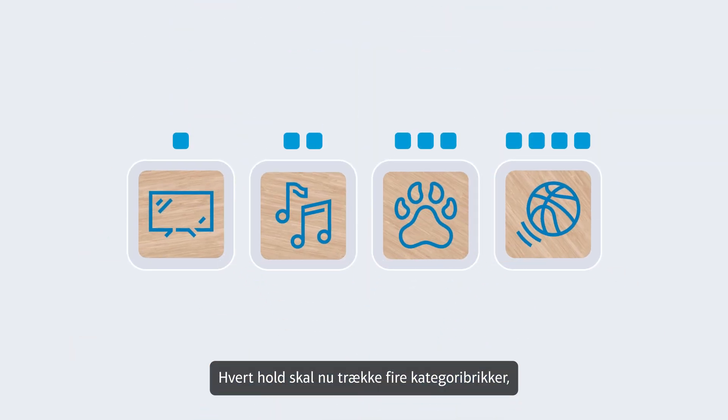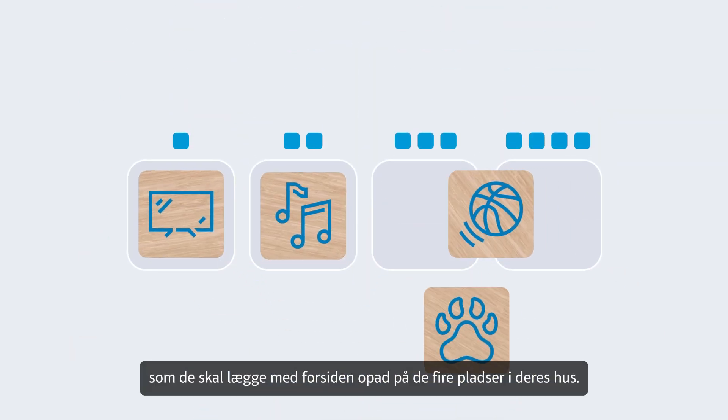Questions are divided into 20 categories, each with its own tile. The category tiles are placed in the bag, and each team then draws four tiles that are placed on the squares in order of priority.